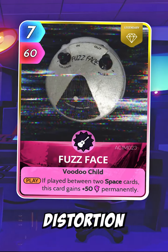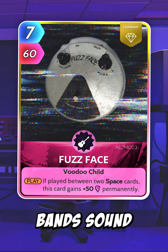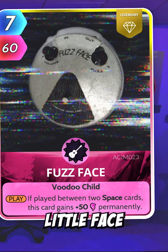And then let's add some distortion with the Fuzz Face. This adds lots of cool effects to your band's sound, but also looks like an extra member of the band because it looks like it's got a little face!